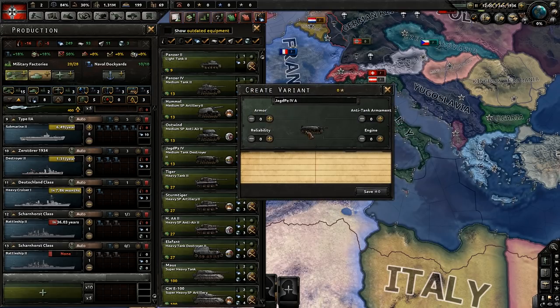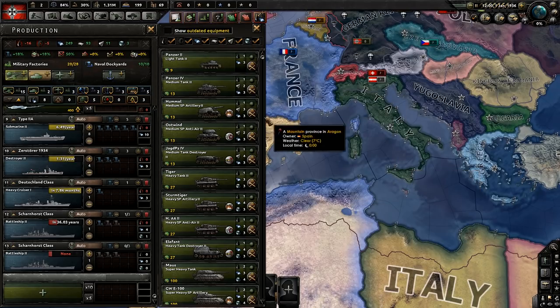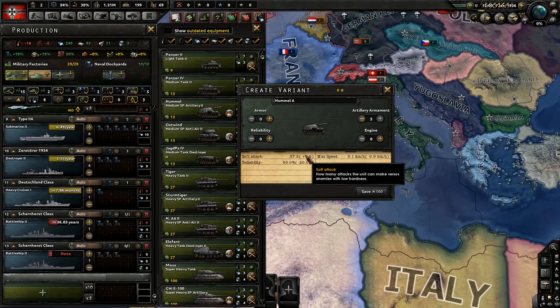For tank destroyers, you're only worried about going up against other tanks that might be better than you, so you upgrade the anti-tank armament, which lowers speed a little but dramatically increases hard attack and piercing. For self-propelled artillery, you'd upgrade the artillery armament first, but it only goes up about 7 soft attack, so it's really not that great of an idea unless you're throwing 20-24 combat width worth of these into a division. Unless you're making a lot of these, there's not really a reason to upgrade the artillery armament.